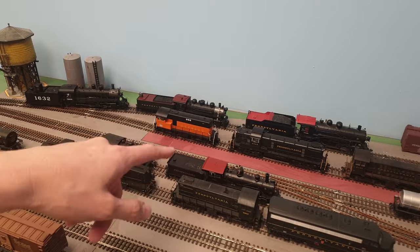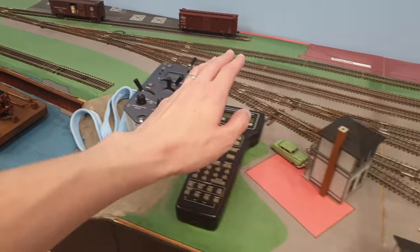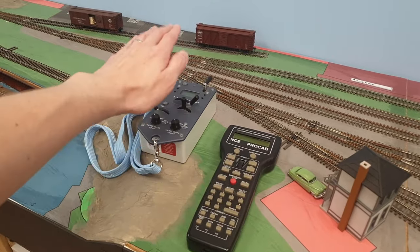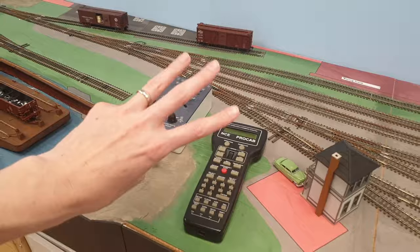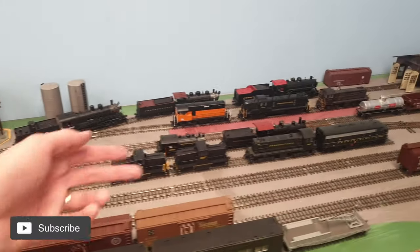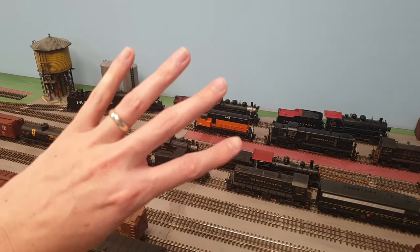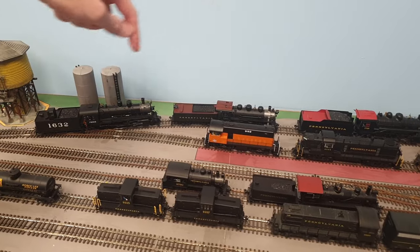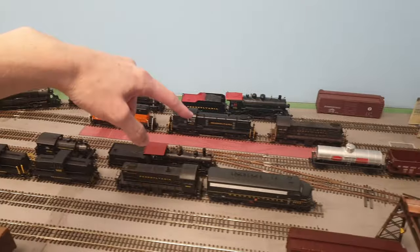If you look at the controllers, you basically have three different types. First, any random controller from any random DCC company. Second, the ProtoThrottle — which is different because you have to program the engine differently for that throttle. Third, using your phone, which is this right here with the BlueNami decoder — and that's different because you specifically need a BlueNami decoder. I have three throttles, so with the BlueNami I have four, which is good enough for now. This engine has a BlueNami in it, and that one is for the ProtoThrottle.